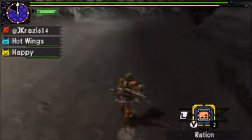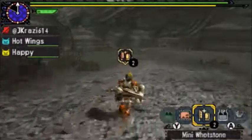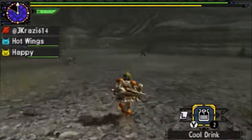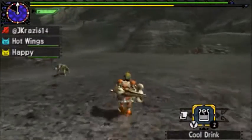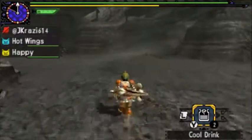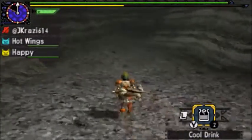Hi everyone, welcome back to the Monster Hunter Generations Showcase. I'm jcrazy614 and today's monster is Shogun Ceanataur. He's available as a quest in 4-star and the key quest is a capture quest, which is the one I'm doing.